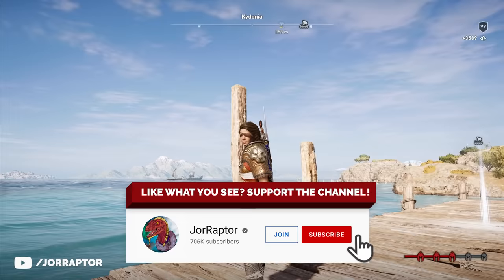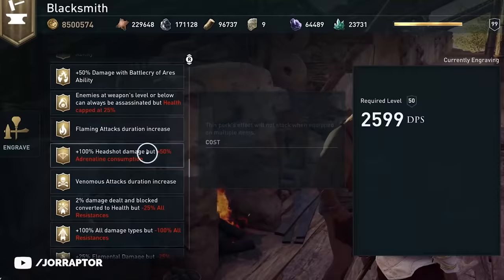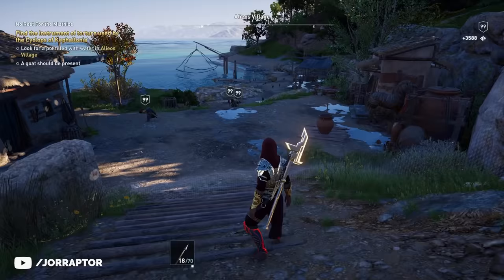Let's look at this brand new 100% headshot damage but plus 50% adrenaline consumption engraving, which you also get on the new island very early on — I don't think you can miss it. It's part of an early main quest where you interact with a pot to finish it.